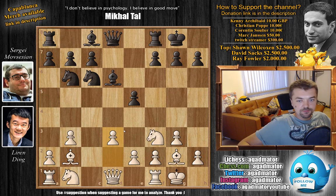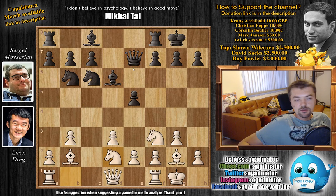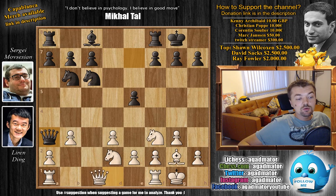d3 by Ding, and queen to e7 with the idea of trading off the dark square bishops with bishop to a3 once the knight is developed. With knight b to d2, there were a few games that reached this position. Bishop to g4 is a known move; f5 is also a known move here — one of the top engine's recommendations, in fact, is f5 — but Movsesyan prepared bishop to a3 for Ding, probably a line he had prepared for whoever comes. We have bishop captures, queen captures, and now queen to c1.